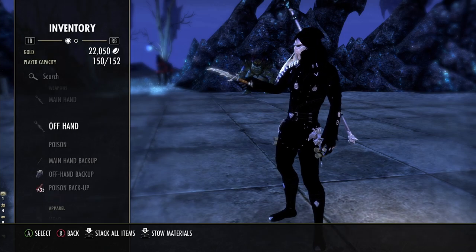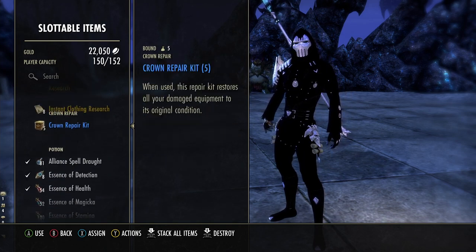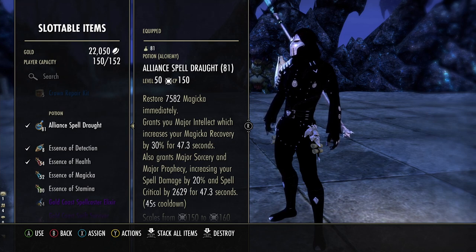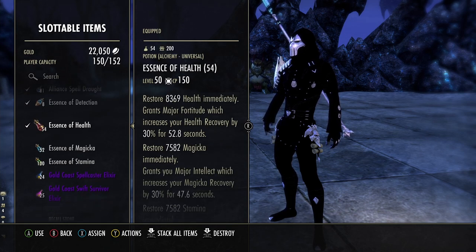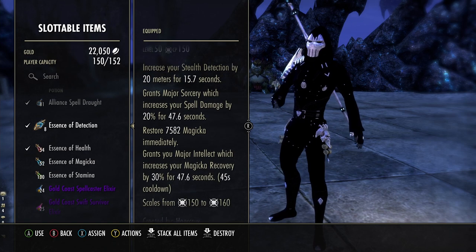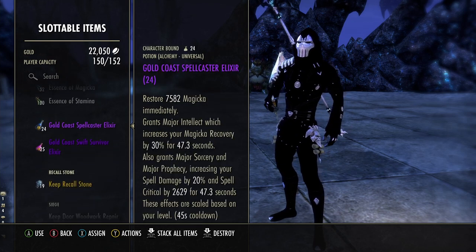Let's go over the potions I really like to run. There's only three in particular that you need. Obviously you need Tri Stats. If you're running Execute on the front bar with Night Inner Light, it is pretty important to have crit — so probably 7 out of 10 times I'm running Alliance Spell Drought. 2 out of 10 times I'm running Tripods. And then 1 out of 10 times, of course, is Essence of Detection — you absolutely need these for those Nightblade boys.